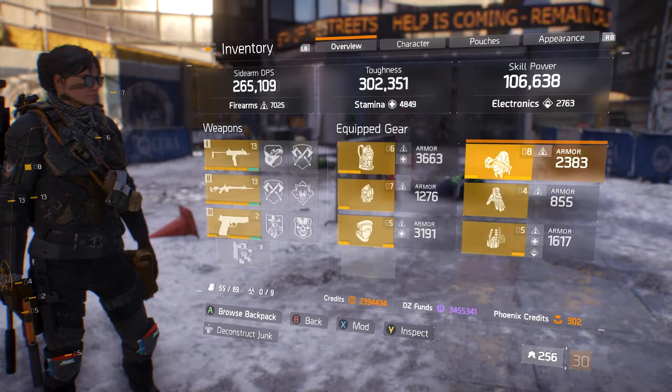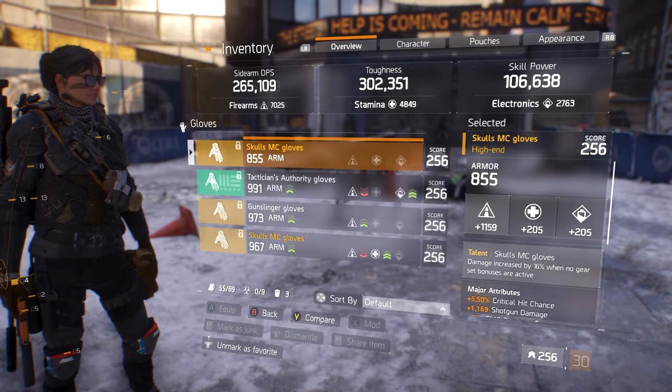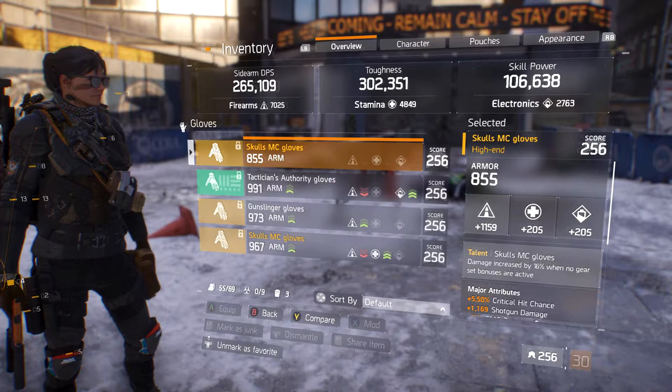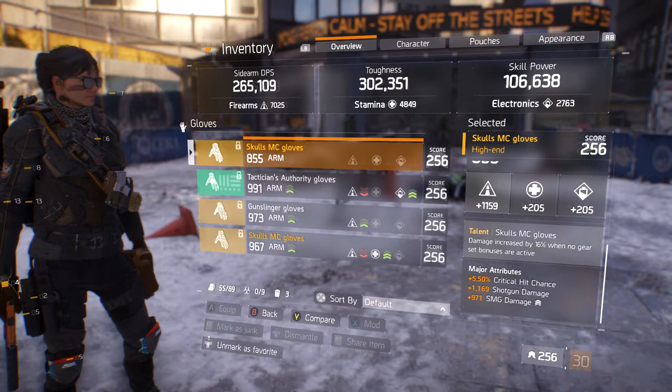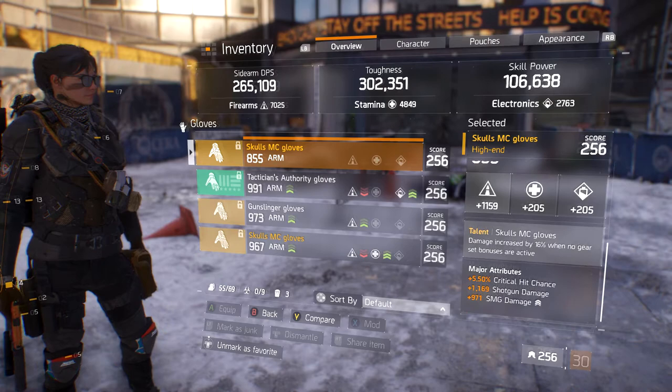As for the gloves, the gloves need to be improved — actually a lot of the gear needs to be improved. Overall firearms is 1159, 855 armor, 5.5 crit chance, 1169 shotgun damage, and 971 SMG. I need crit damage on these gloves, which I can't get because I rolled for SMG, and the firearms roll is very low — and so is the armor.